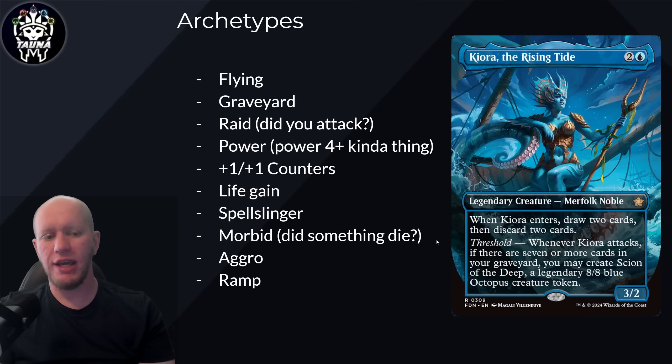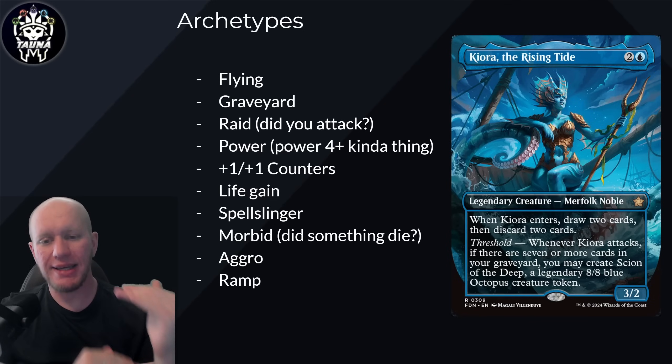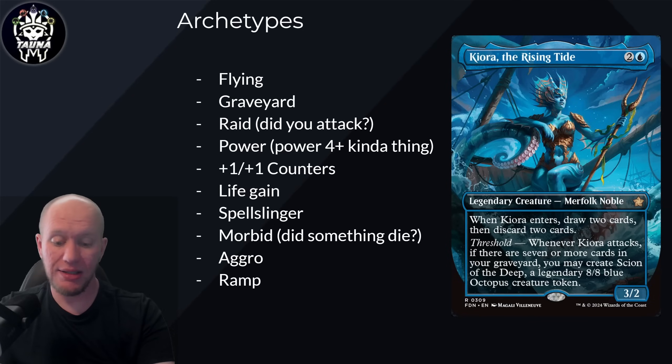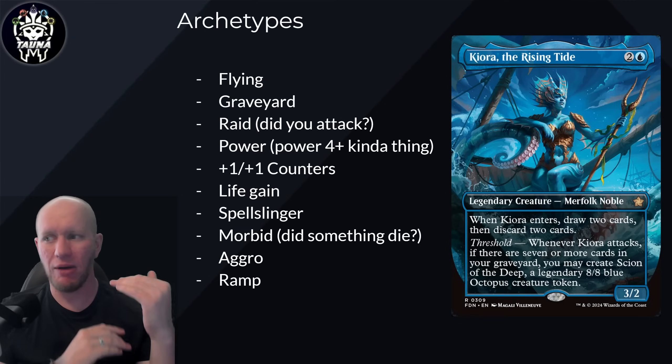So first of all, the archetypes - these are the kinds of things that you're going to see within the cards here. Some of them are based around flying and synergizing well with flying creatures. You've got some graveyard stuff as well. You've got Raid - did you attack this turn? Some cards give you a goblin token at end step if you attacked. There's a bunch of stuff around power 4-plus, plus one plus one counters, life gain, spellslinger, and Morbid - did something die? And aggro and ramp. The archetypes are very Magic: The Gathering. This is stuff that you're going to find within a lot of Commander decks, and this is a big portion of the commanders that come out, which isn't a bad thing.